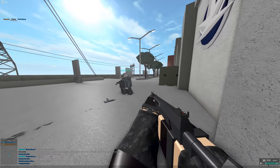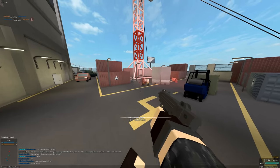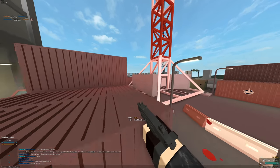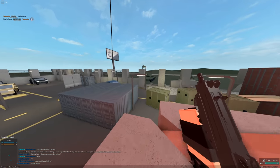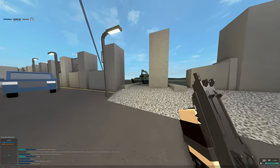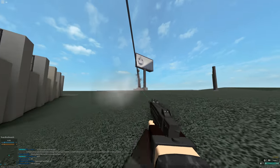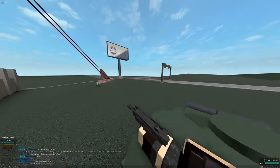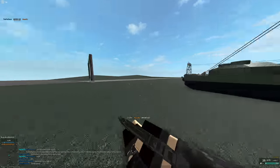This gun has a fire rate of 1200 RPM — that's the same as the Vector. It has 34 to 19 damage, which is pretty standard for a mini pistol. It has pretty rough recoil, but it isn't as bad as the M23.